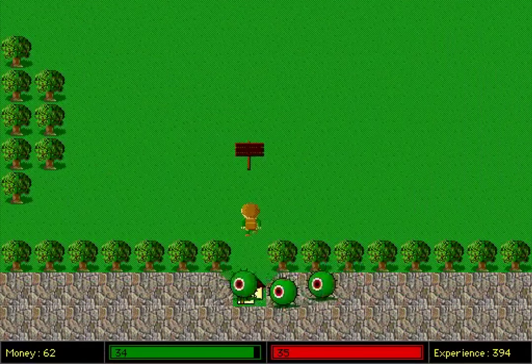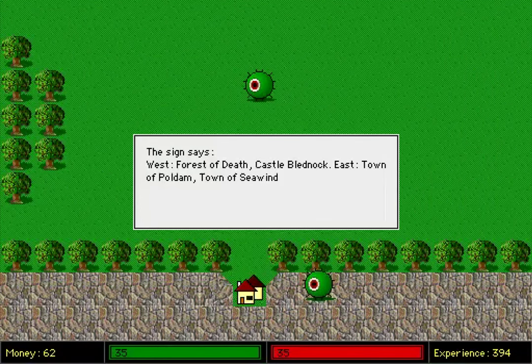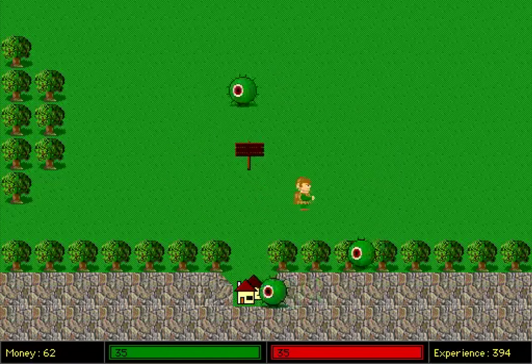Here we go. I notice I have yet to run into a shop, so there's nothing to do with the money that I have so far. Also, I don't really have a direction here — I guess I'm just surviving and exploring and trying to get back to my Master the Ambassador. East: Town of Poldam, Town of Sea Wind. Sure, let's go to Town Town.